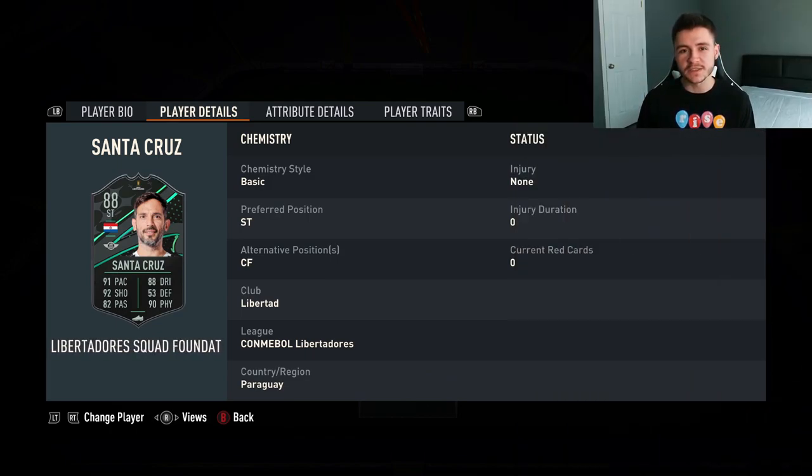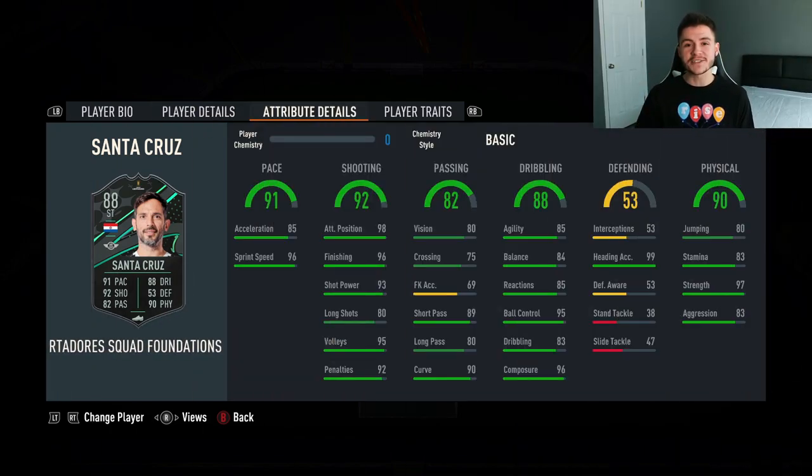Striker and center forward are the two positions for the Santa Cruz card. His in-game stats show us that he could be potentially one of the most overpowered players in FIFA 23 Ultimate Team. 91 pace overall with 85 acceleration and 96 sprint speed is incredible. 92 shooting is probably where the card is going to excel the most, with his 98 attacking positioning, 96 finishing, and 93 shot power. 82 passing is still a pretty decent stat for a striker, with 89 short pass, which is probably the most important and is very, very solid.